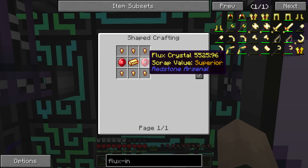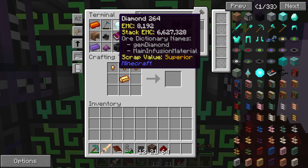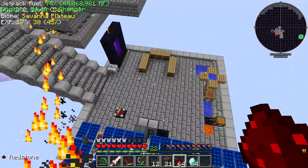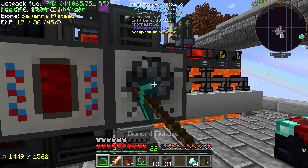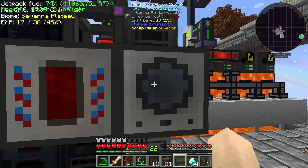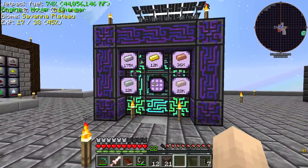We need some flux infused electrum and some flux crystals. So let's grab some redstone and some diamonds. I love how not sparingly we are working with all this stuff. Let's dump this stuff. Let's get those diamonds in there. And now we need some flux infused electrum. How much of that do we have? We've got 24 flux infused electrum.